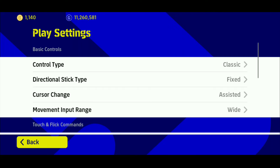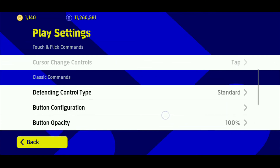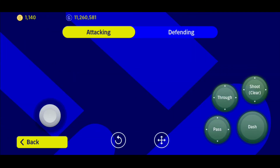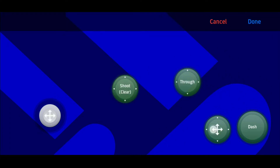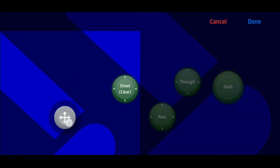The change is in the play settings or the gameplay settings. If you scroll down, you now have an extra option to configure your buttons. Go to button configuration, and you can click this icon to change the position of your buttons. This is one of the new features Konami has added. But additionally, they didn't add the button sizes, which would also be a good option to see.